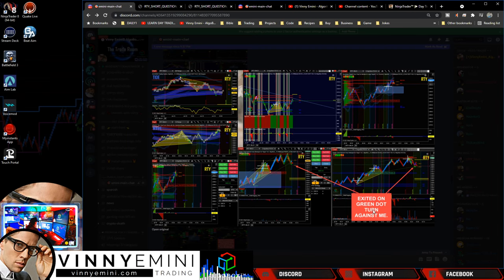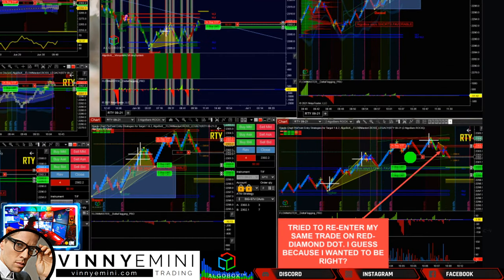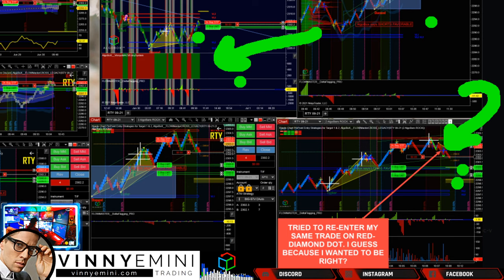He exited on the green dot, it turned against him, then he re-entered on a red dot. He re-initiates a short position on a red dot — okay, no problem yet. But you're really just taking a red dot at this point. By itself, maybe with shorts favorable, but MACD is screaming green — solid green. As I've said before, you're swinging against Mike Tyson going against this. He's got to keep this super tight, and at best it's probably still going to move up a little before it moves down.